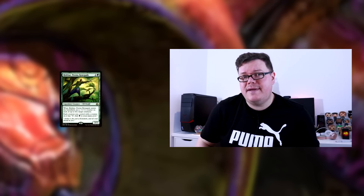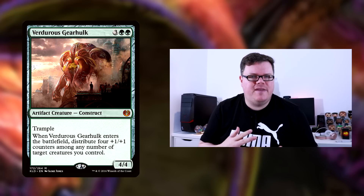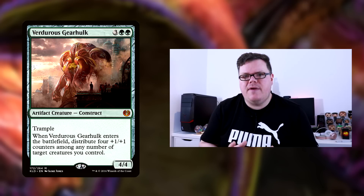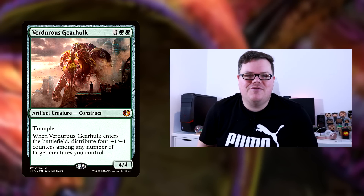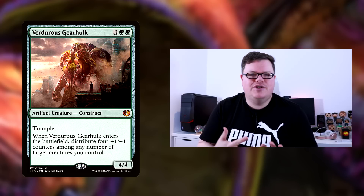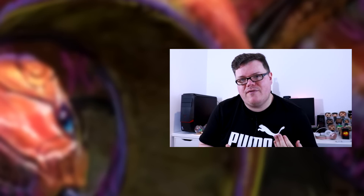Rishkar goes down to two instead of three. Then we've got Verdurous Gearhulk — it nearly was a four-of and may go up to four with more practice, but at the moment it's a three-of. Counters come in, and with Winding Constrictor on the battlefield it does shenanigans, making creatures really big or becoming a massive creature itself. It has trample, which helps get over other creatures. This is definitely one of our game winners.